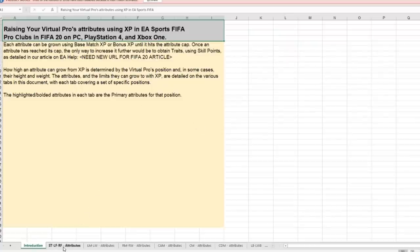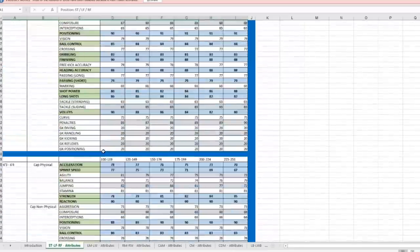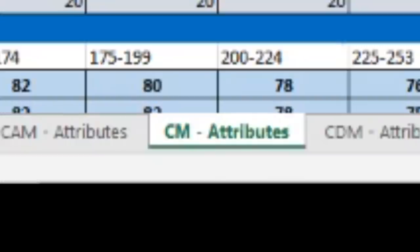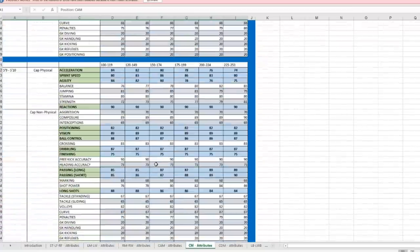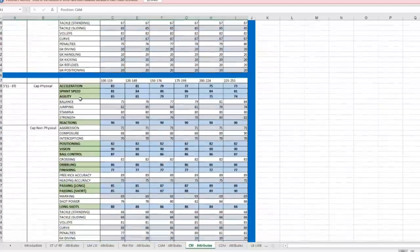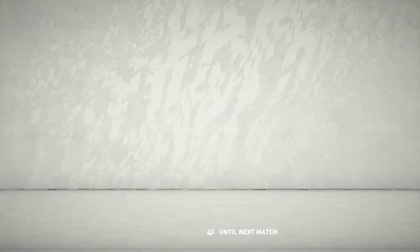There is an Excel file in the description where you can see how high you can level based on your weight and height, and work out your favourite build. Interestingly, there's even a centre mid tab in the spreadsheet — despite the fact you can't actually play centre mid as a position. As an example of what this table shows: for agility, if you're 100 pounds you can get to 83, whereas at 253 pounds the max your agility can reach is 74 — and I'm assuming that's before adding skill points.